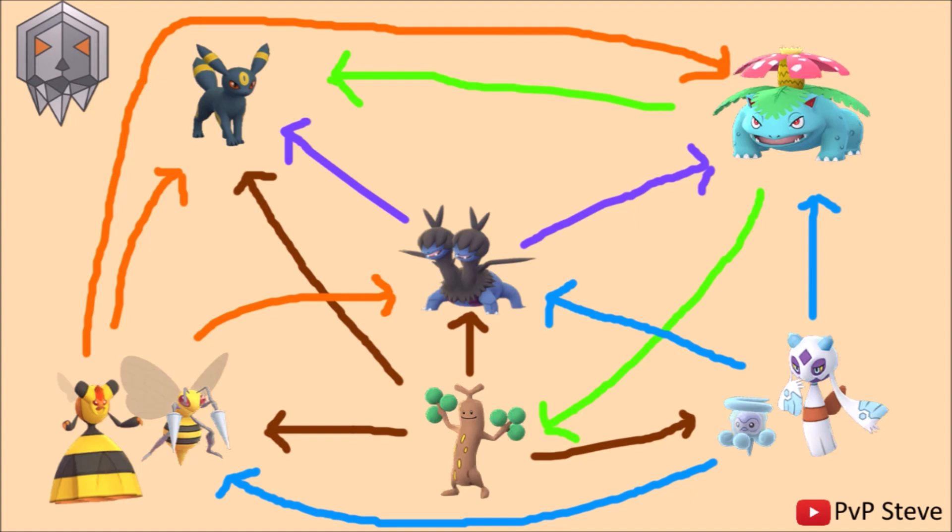A good place to start is Zweilous, because he's a force to be reckoned with in this cup. That's mainly because he has Dragon Breath, and as you know from Great League PvP, Dragon Breath is absolutely insane — it just does so much damage. Zweilous also has Body Slam which charges up really quickly, so you're getting lots of Dragon Breath damage and also getting Body Slams off, which really whittles stuff down. It has lots of neutral matchups across the cup.